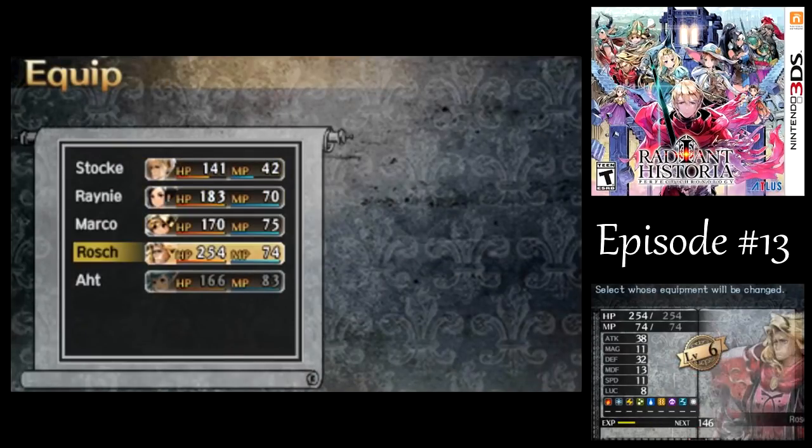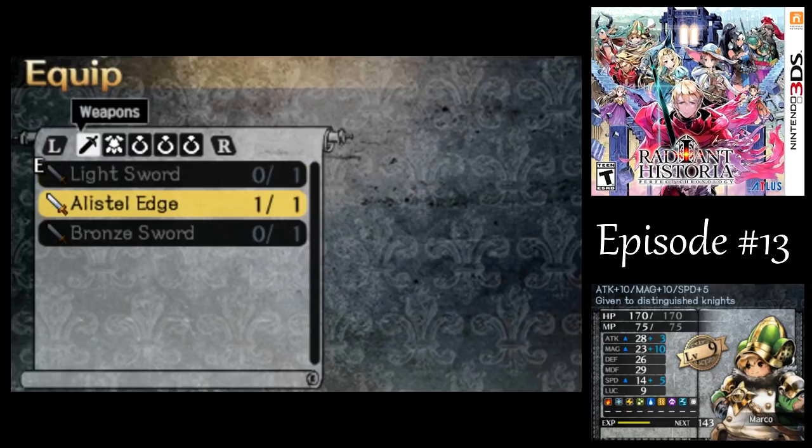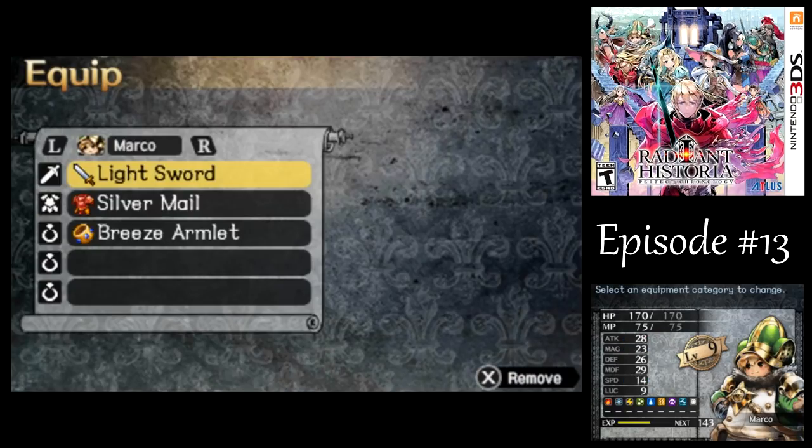The nice thing about the Alistel Edge is that it's the only weapon in the game for Marco that boosts his speed, and it's a huge boost. An accessory that boosts your speed by five costs like 30 grand or something like that. So yeah, this is huge — just for the speed alone, forget about the other stats.